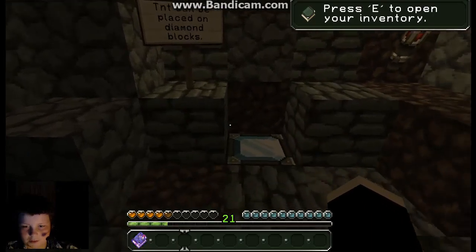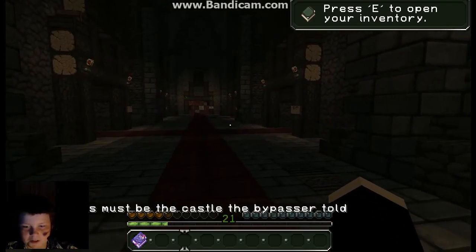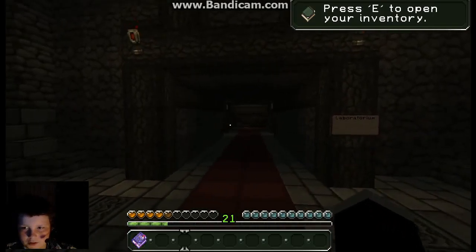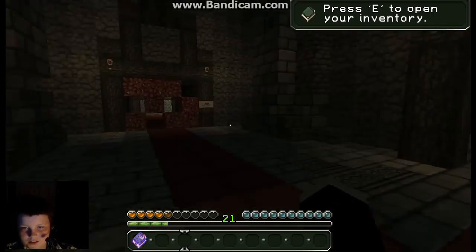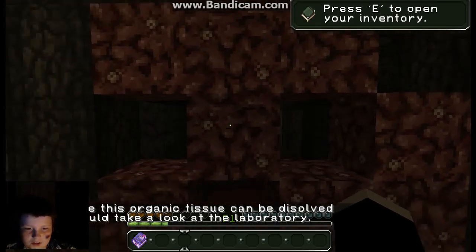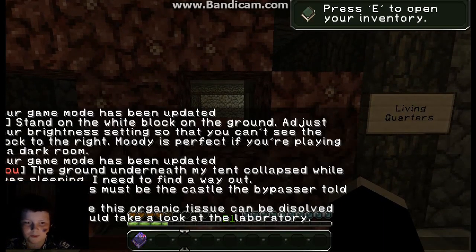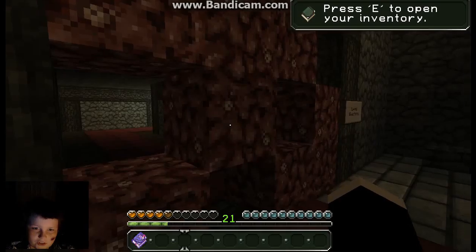TNT can be placed on diamond blocks — I don't even have TNT. Whoa, this must be the castle the bypasser told me about. It's really quite swell. Experiment rooms — no thank you. Laboratorium — no thank you. Storage and sewers. Living quarters. It says 'This organic tissue can be dissolved with acid — I should take a look in at the laboratory.' Nothing wrong with freaking organic flesh in my way.